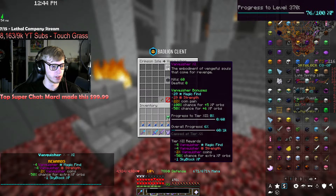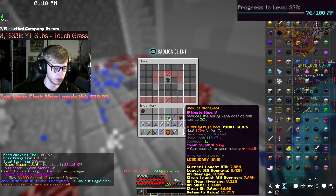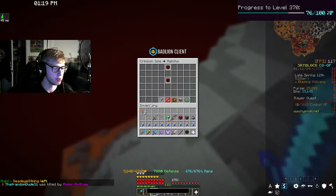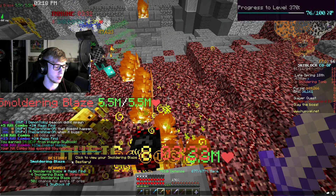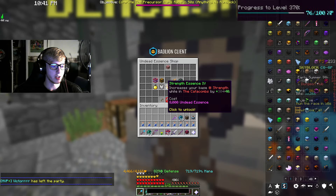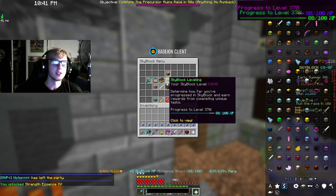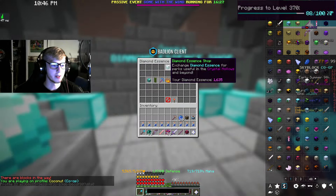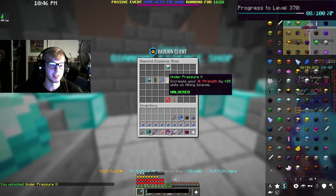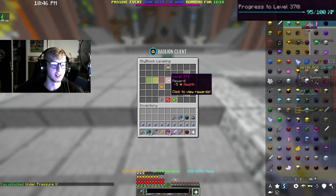Thanker sure level 11 — GG. Another mana disintegrator, once again to the wand — 8 out of 10 now. Macho level 10. Smoldering blades level 13. We have enough essence to get another upgrade — strength essence 4. That puts us 88% to level 370. We also have enough essence from dungeon runs to get under pressure level 5, so we're taking that. That is max under pressure and it puts us 95% to level 370.